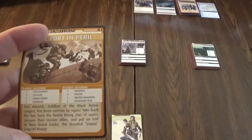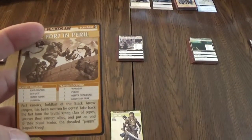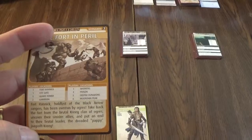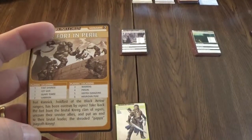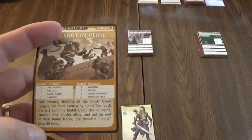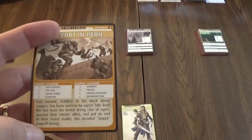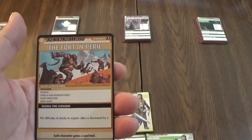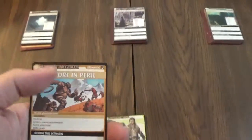It says: Fort Rannick, a whole facet of Black Arrow Rangers has been overrun by Ogres. Take back the fort from the brutal Craig clan of Ogres, uncover their sinister allies, and put an end to their brutal leader, the dreaded Pappy Zergarath Krieg. During this scenario, the difficulty of checks to acquire allies is decreased by 3. If we win this, each one gains a card feat.